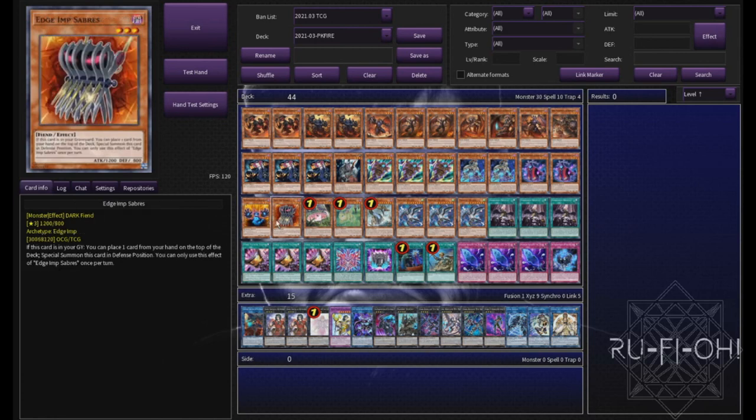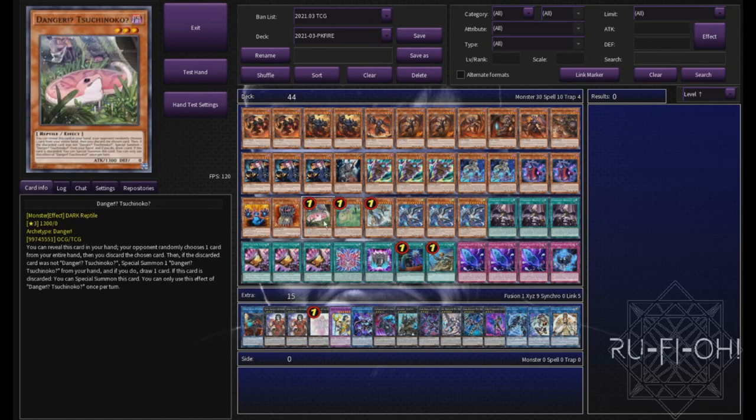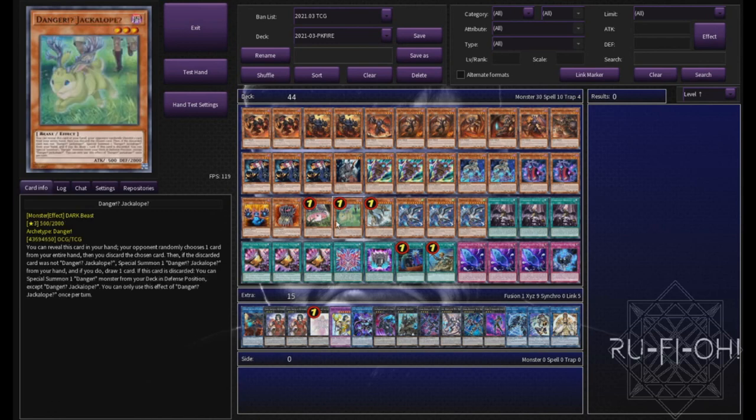We're running a single copy of Edge Imp Saber — still one of the best cards that you can play in this deck, just absolutely bonkers. We're running a small Danger package. We want the level threes and Nessie is basically just there to search them — of course being able to dig deeper into our deck, free extenders, all of the good stuff that we could possibly want.